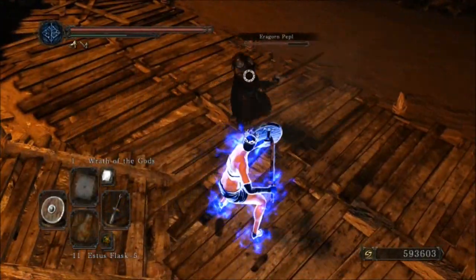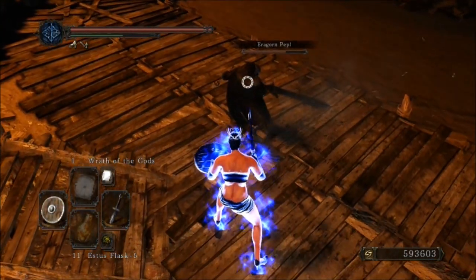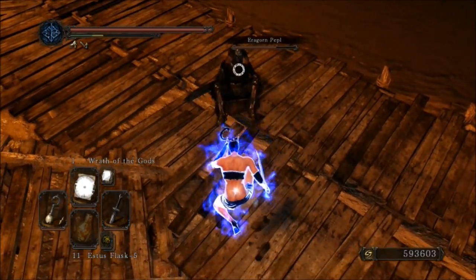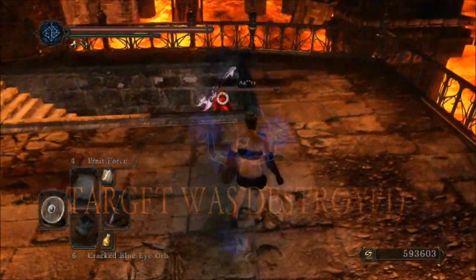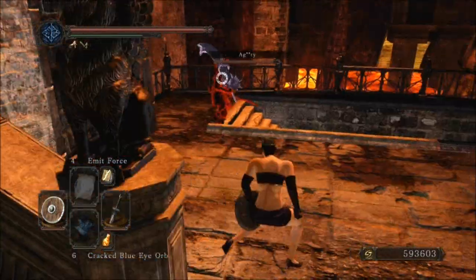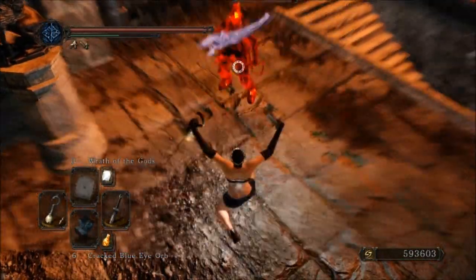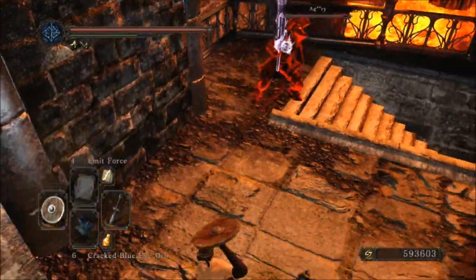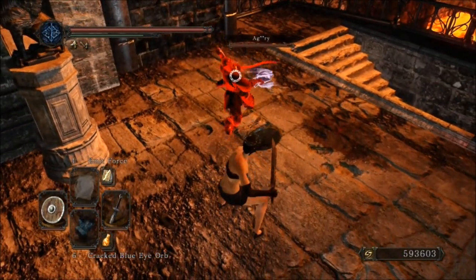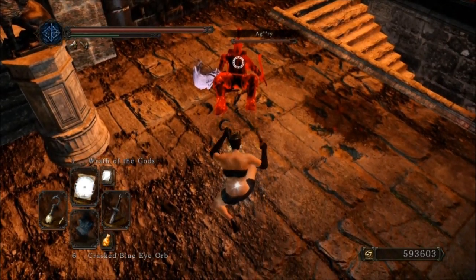Here this guy is using ultra greatsword R1 spam. You have to really wait for it until he continues the spam — you have to wait very patiently. This guy has a buffed up curved greatsword, so it's very easy — if they have a buffed sword they want to hit you with it because it does more damage. Backhop, he will hit again, then parry. You can also replay those fights if you want to know the exact timing.